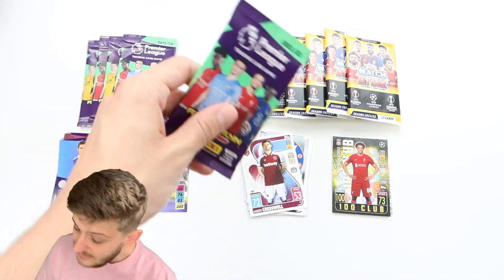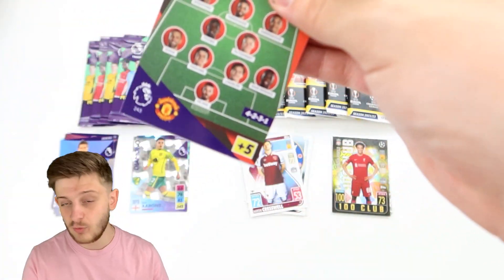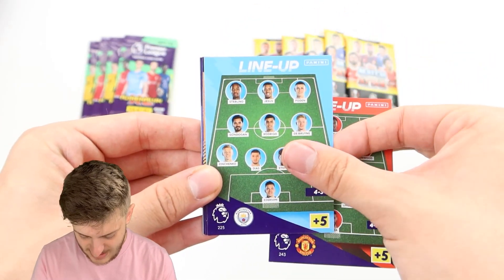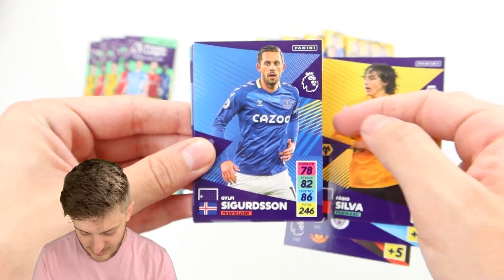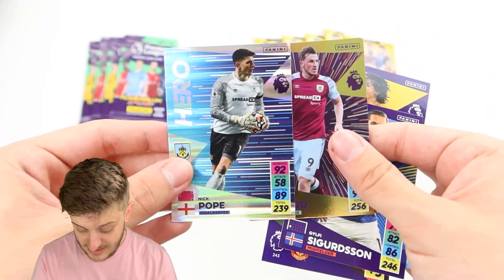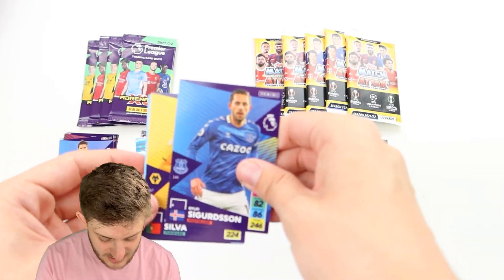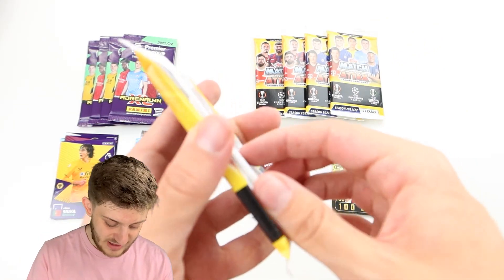That's the first pack done from each collection — let us know which you preferred and whether you're collecting one or both this season. Adrenaline Pack 2 gives us the Manchester United line-up, the Man City line-up, a free digital pack, Fabio Silva, Elite Chris Wood, and Hero Nick Pope. Panini's insert cards all look different from one another, and personally I love them.